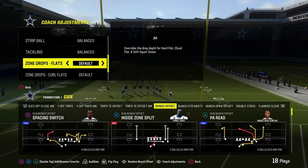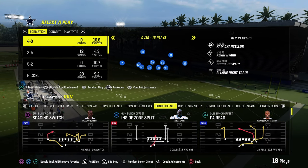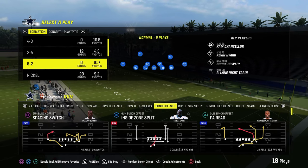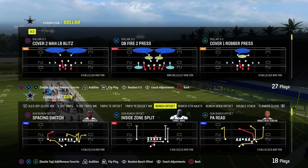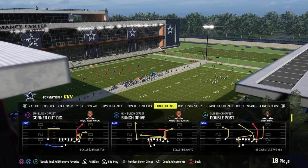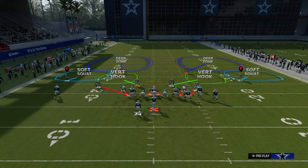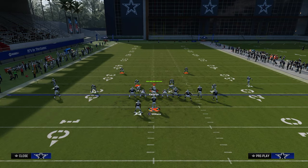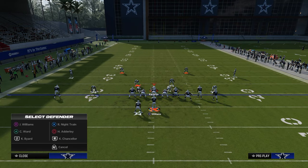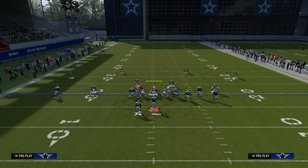What about a double Mabel coverage — like a 30 and a 25? A lot of people like to do this, and we'll just show this out of dollar. You don't have to do this out of a 6-1; it's basically the same coverage whether it's out of 6-1 or dollar. Essentially, what people are going to do is back off these outside defenders, put them in those 30-yard flats, and then have those underneath purple zones.